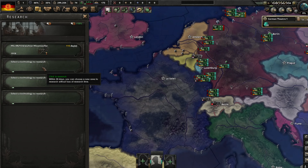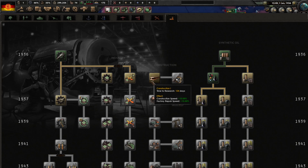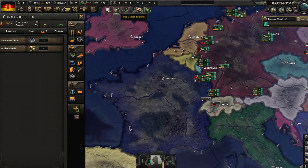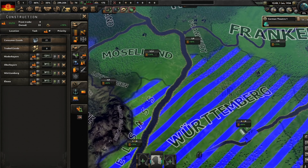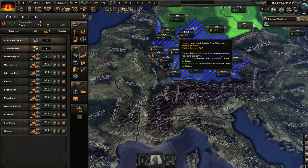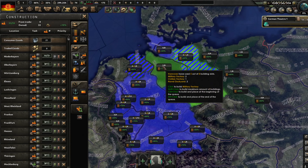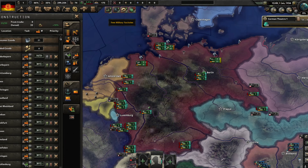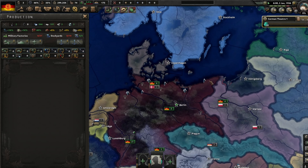For research, I'm going to put some artillery, some infantry equipment. I'm going to start building some civilian factories, and I'm going to produce some supplies. So for production, I'm going to speed up the game.